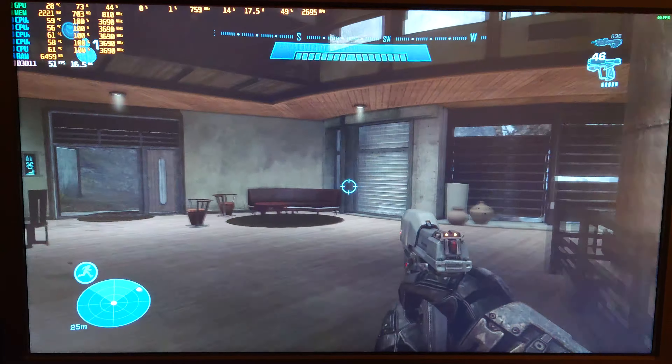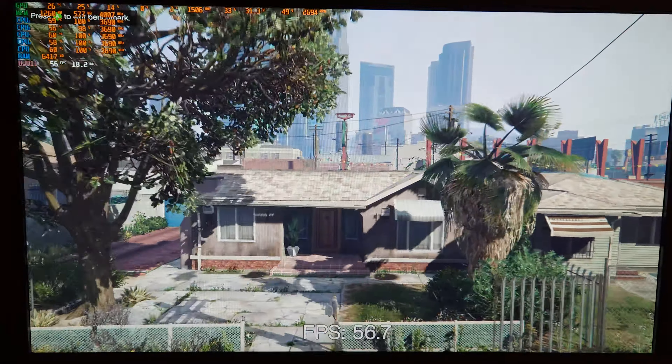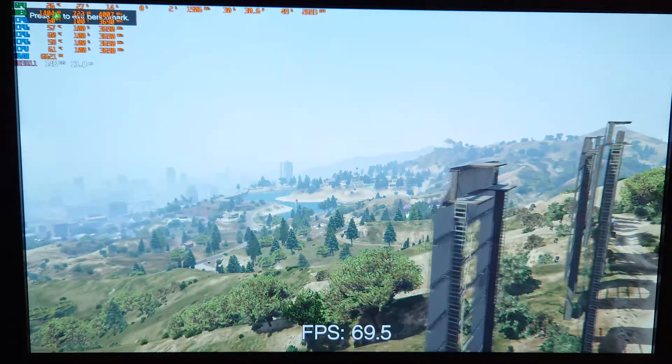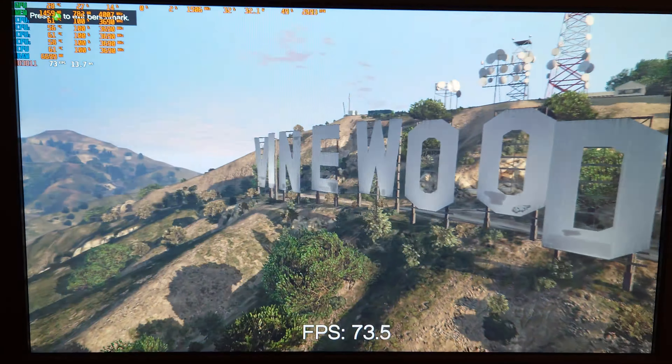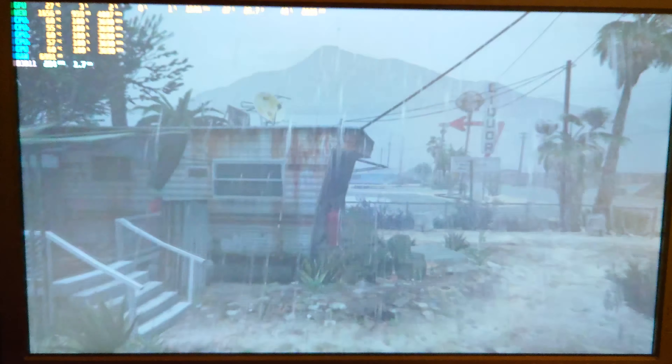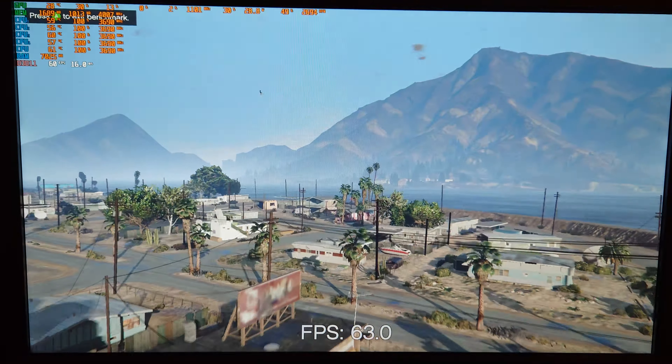Let's try some GTA 5, or at least run the GTA 5 benchmark. The graphics are set to 1080p with native resolution scale, medium details, and a lot of features like MSAA and anti-aliasing turned off. This game was originally made for the 360/PS3 console generation, so I have no doubts it will work fine with a Core 2 Quad. We're averaging a little over 60 FPS, with some dips here and there, mostly around the 60 FPS mark.